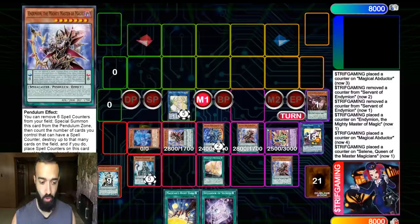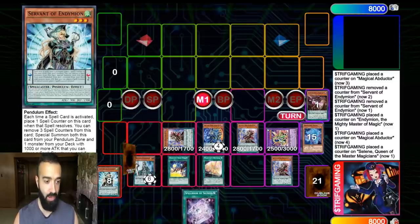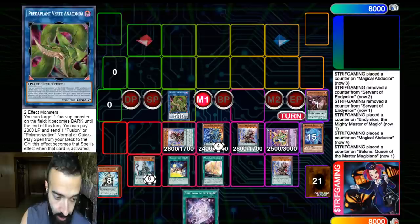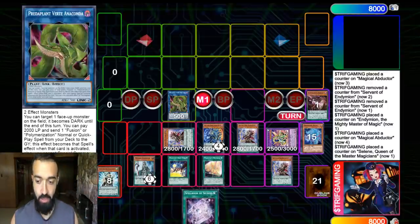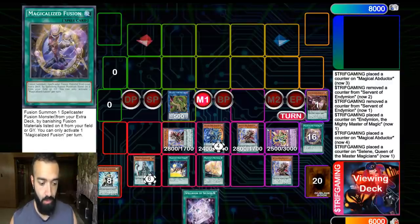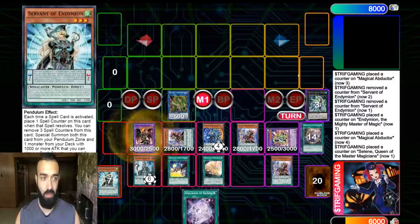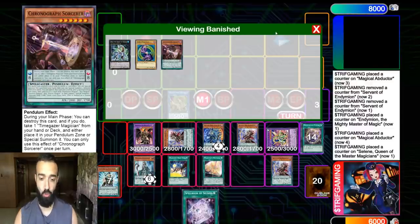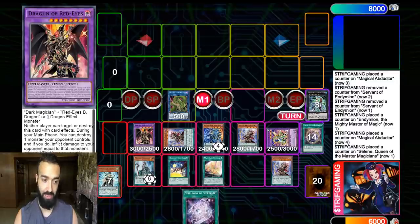You go Restage to bring out Souls. Now Souls and the Verde Anaconda — Verde Anaconda says you can pay 2000 life points and send a fusion or poly from your deck to the grave, and this card gains that effect. The card you're going to send is Magicalized Fusion, which says fusion summon once — fuse a fusion monster from your extra deck by banishing fusion materials listed on it from your field or grave. You banish Dark Magician and Absolute from your graveyard and summon out Dragoon of Red Eyes.